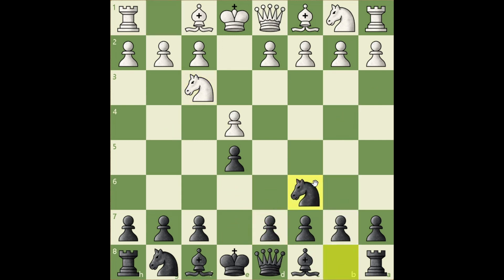Knight c6 is the best move, developing a piece towards the center and protecting the pawn at the same time. Bishop c4, developing the bishop towards the center and attacking f7.